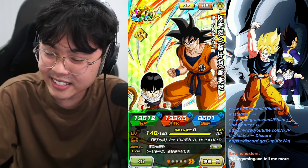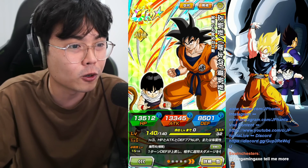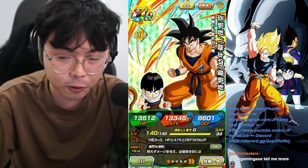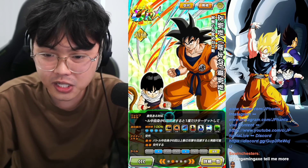So 13,000 HP, 13,000 Attack, 8,000 Defense. They are Bond of Parent and Child Leader skill for 77% and 50% for Physical Typing. They raise Defense for one turn on their super and still super as well, so that's pretty helpful in some content.